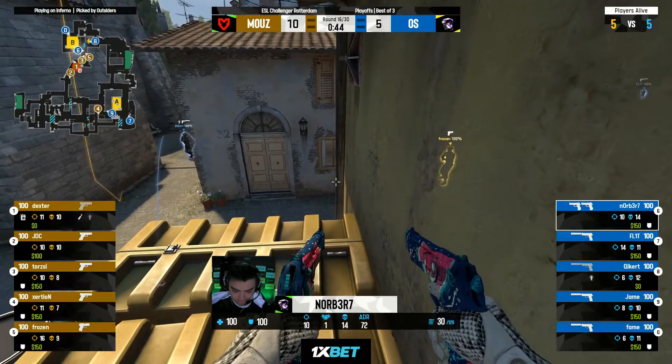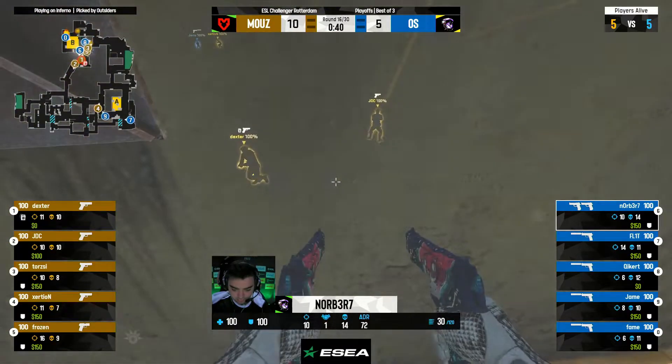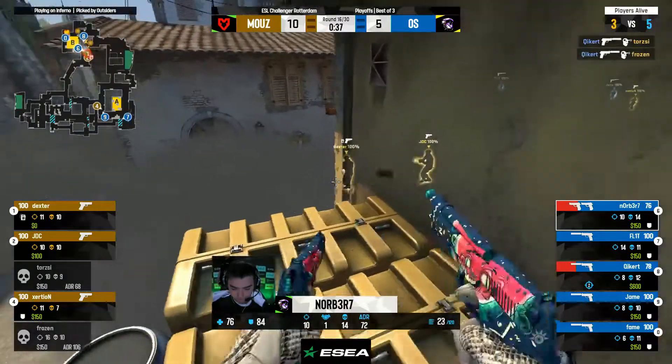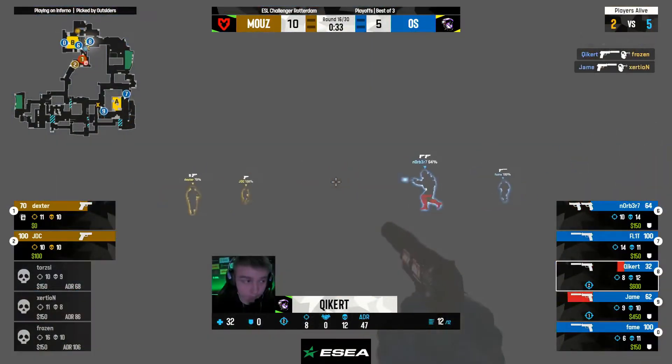Yeah, 10-5. The single piece of action — silence across Inferno, you heard those horses in the distance. Here comes the utility — smokes being deployed by Mouse, the counter perfect from Outsiders. Let's start to push through this. Norbert up on the oranges with the dualies — going to do so much work. Might not even be needed though, because Kicker has doubled up and they can't deal with either of these players.